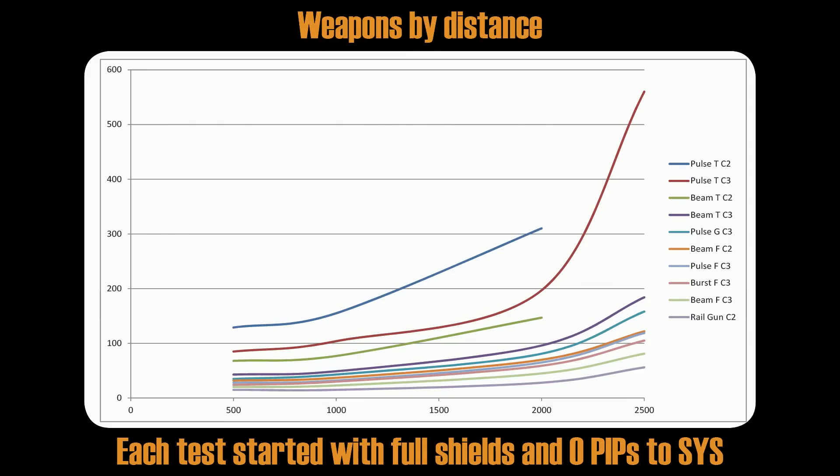The distance test was done mainly with thermal weapons because I was testing shields. We all know that projectile weapons are very bad at distance — except for multi-cannons, you will not be able to hit anything with high-level cannons, fragment cannons, or dumbfire missiles. Projectile weapons should be tested against hull too, and at some point I will try to do that.